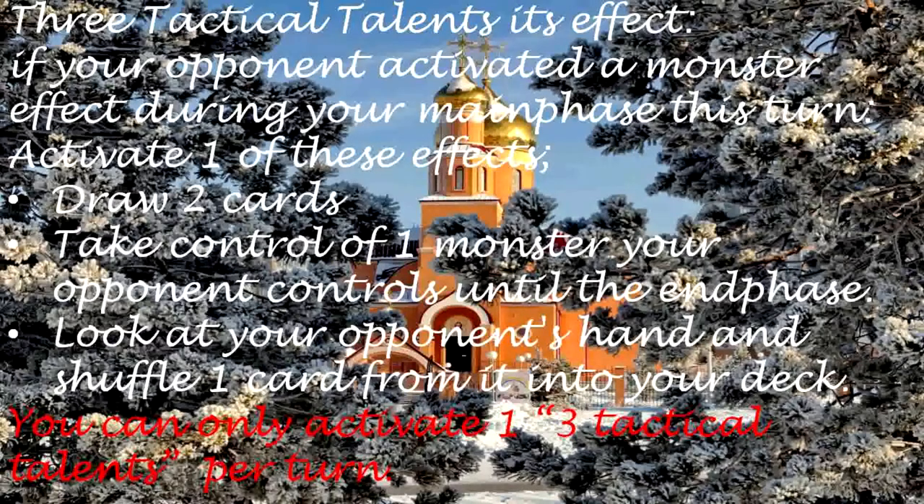3 Tactical Talents — its effect: If your opponent activated a monster effect during your main phase this turn, activate one of these effects: 1. Draw two cards. 2. Take control of one monster your opponent controls until the end phase. 3. Look at your opponent's hand and shuffle one card from it into their deck. You can only activate one Tactical Talents per turn.